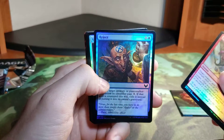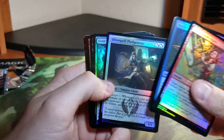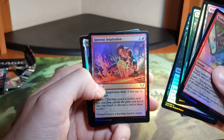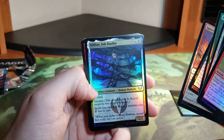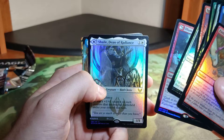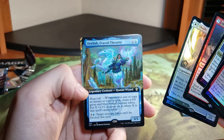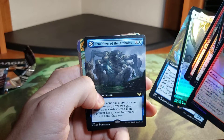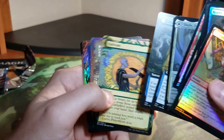Enthusiastic Study, got Reject, Silver Crow Pledgemage, Field Trip, Hunt for Specimens, Igneous Inspiration, Killian Ink Duelist, Illuminate History, Shale Dean of Radiance. Got Dika Fractal Theorist, Teachings of the Archaics, nice Cultivate.